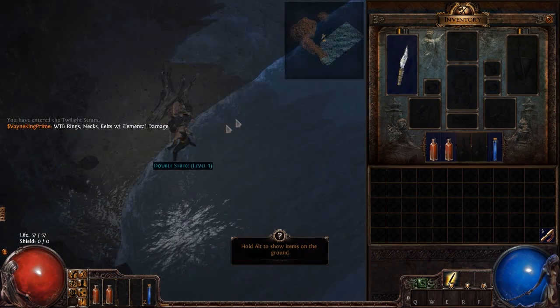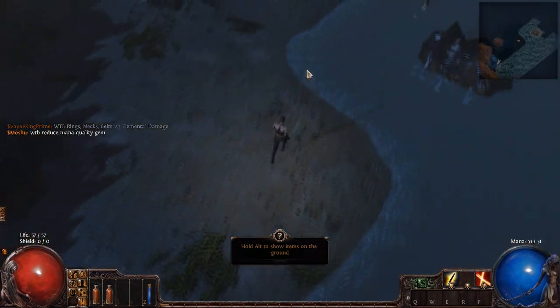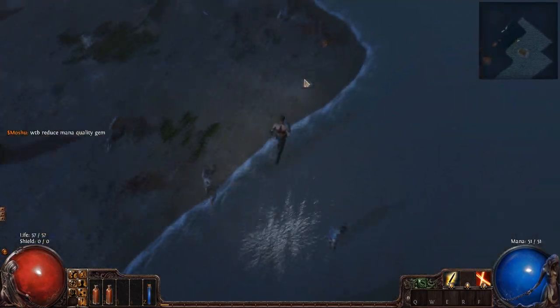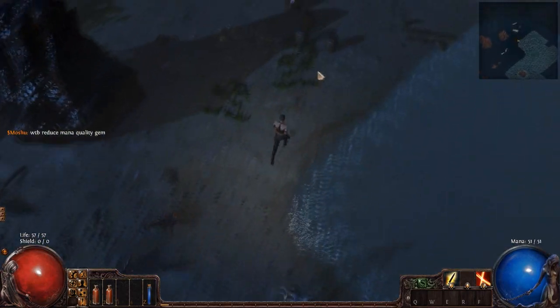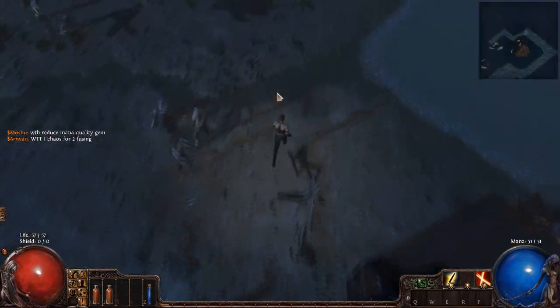What's up everybody, it's Colby Cheese. I've been playing some Path of Exile and I thought I'd bring you guys a guide on Act 1. This is my YOLO guide — how to get through hardcore without dying. I'm gonna be running through with a Dagger Shadow.